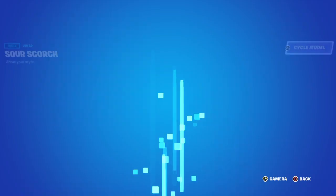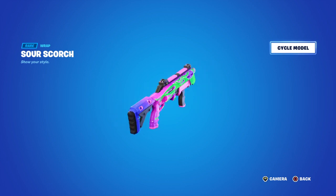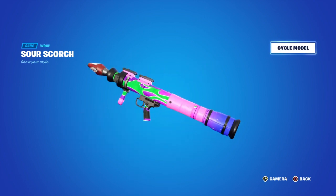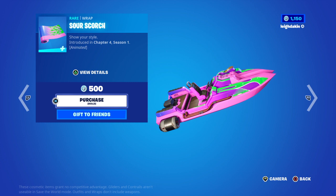Then you've got Sour Scourge. You've got Heavy Assault, shotgun, Twin Mag, Heavy Sniper, Combat Pistol, RPG, and the boat. That's kind of weird that one, and it's animated.